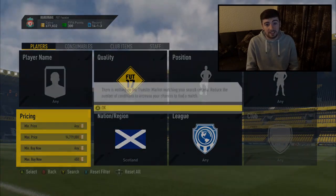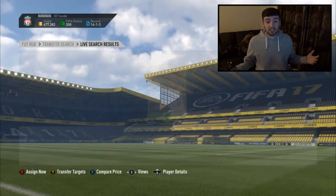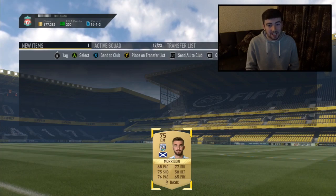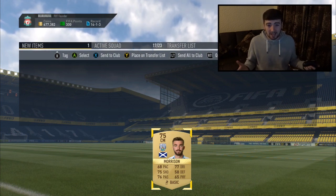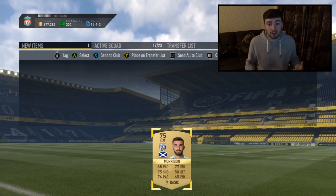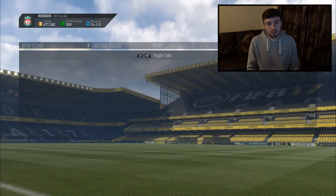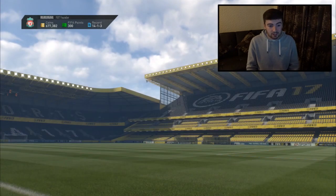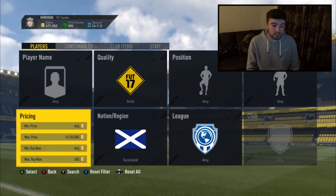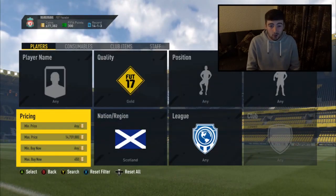I still haven't missed one of these players yet. Here we go - James MacArthur from Crystal Palace, and that's actually the first one I've missed. Then we got James Morrison, central midfield gold, Scottish, this time in the Premier League. That may actually have a big impact - Premier League players could potentially be worth a lot more when squad builder challenges come around, simply because there may be a very high chemistry limit.